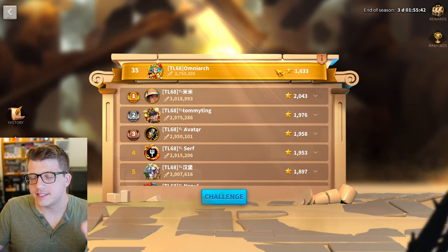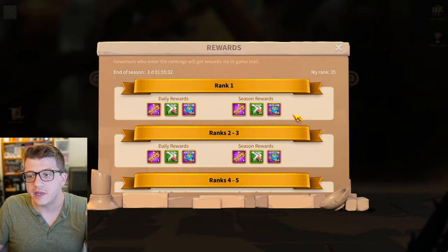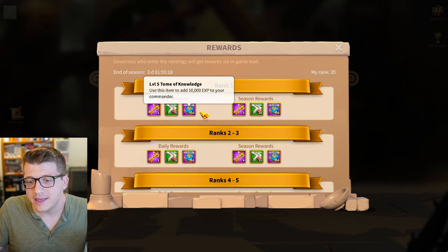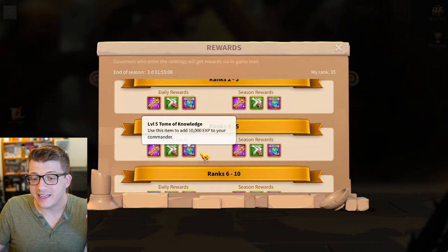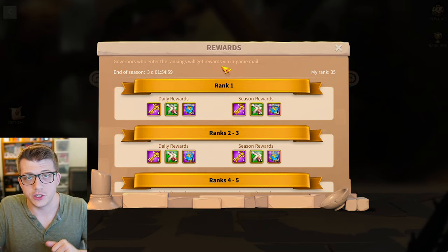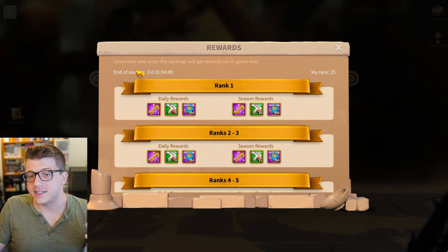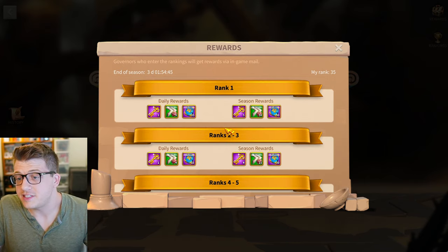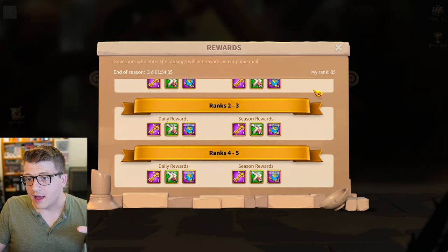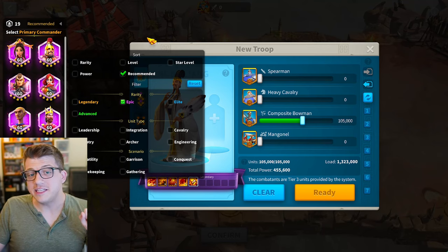Now let's move on to Sunset Canyon — performing well here should be at the top of your mind as soon as you start on a new server. If you can get rank one every day you'll get way more gold keys than other players, plus a lot of experience in the form of universal tombs that you can put into any commander. Even finishing in the top five gives substantial experience. Every season is seven days, and finishing rank one at the end of the season gives even more tombs and gold keys — very important for free-to-play progression.